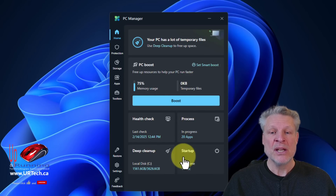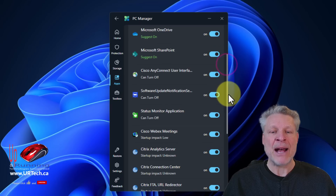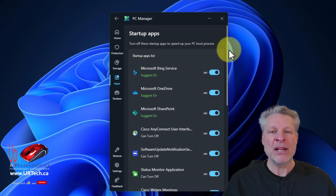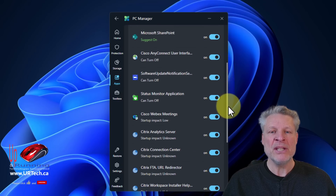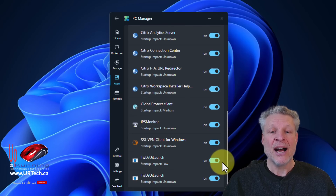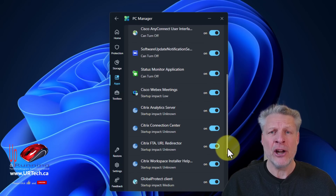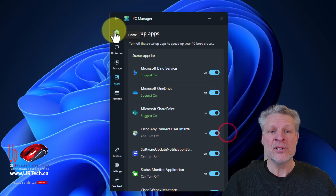Let's go to Startup. These are the things that are starting up automatically. You can see that Microsoft is saying these things probably need to be on, and these other things probably don't need to be on — and you can decide whether they should be or not. I actually need all of these. And if you don't recognize something, turn it off; you can always go back and turn it on if it turns out that you need it.